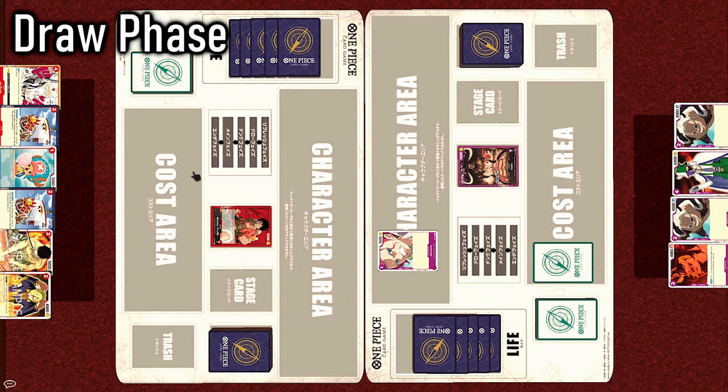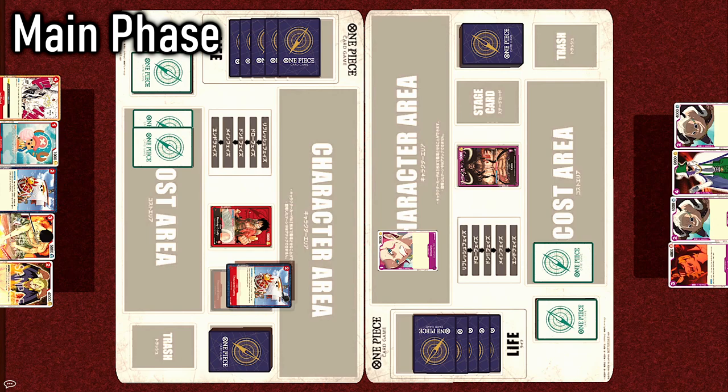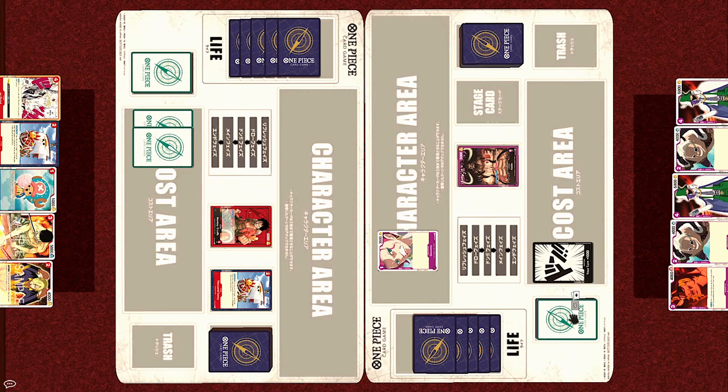Next is the Straw Hats' move. Nothing happens in the Refresh phase, one draw in the Draw phase, and 2 Dawn in the Dawn phase. Luffy will pay 2 cost to play the stage Thousand Sunny. Similar to field spells in Yu-Gi-Oh!, there is a dedicated zone for the stage, and you can only have one on your field at any time. Since Luffy can't attack on his first turn either, turn over.